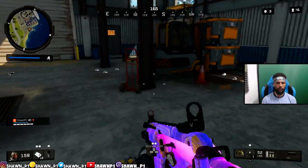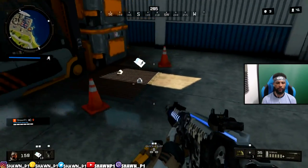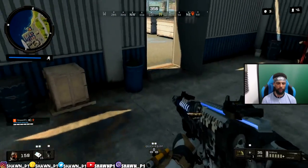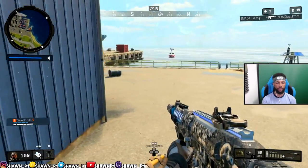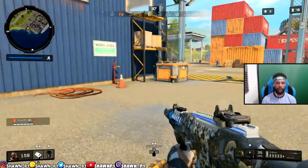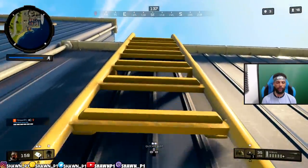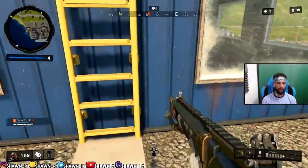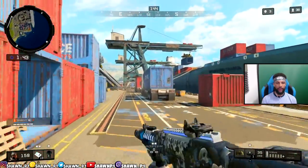Whenever you're going to a building you gotta check corners. If you guys see me doing this little hop-jump a lot, I do it for a reason — it temporarily stops your footstep noise because you're in the air. So you're moving but they can't hear you as much until you touch the ground again. That's why I do that a lot. I'm gonna grab this Outlaw.